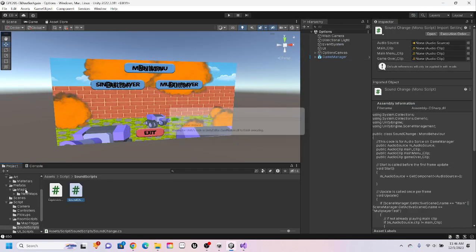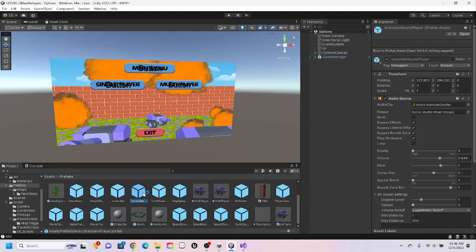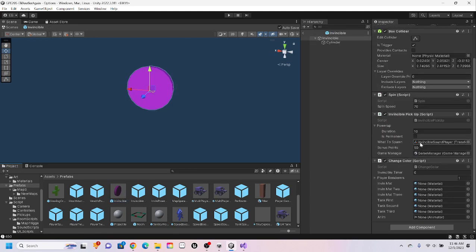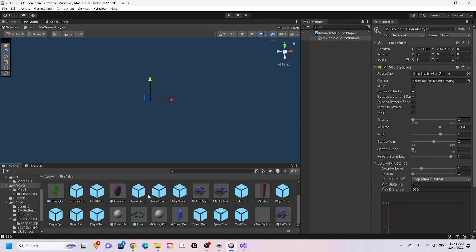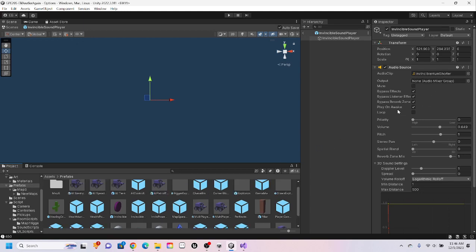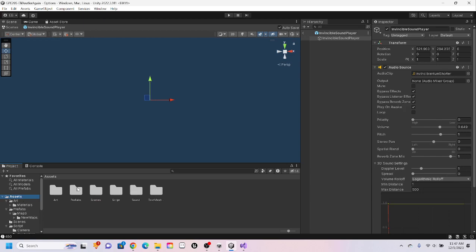A lot of effects just do their own things. In the prefabs, things like invincible now spawn their own sound effect — the player spawn sound will just play as it comes into existence, in this case an edited invincible hum. All sounds are in their own folder, all OGGs, processed and activated appropriately. All folders so far: Art, Prefab, Scenes, Scripts, Sound, and TextMeshPro.